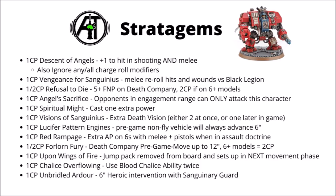Next up we have Vengeance for Sanguinius — 1 CP, and it's very niche: full rerolls to hit and wound against Black Legion, great in that one matchup. Next we have Refusal to Die, which is 1 or 2 command points — the 5-plus Feel No Pain on Death Company, activated when your unit is chosen as the target of an attack. It costs 2 CP if the unit is 6 or more models, but otherwise it's a fairly reasonable durability boost, making them around about 25% tougher.